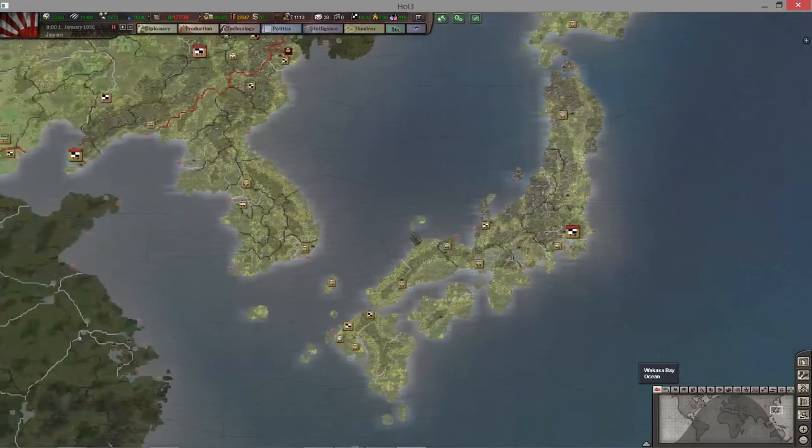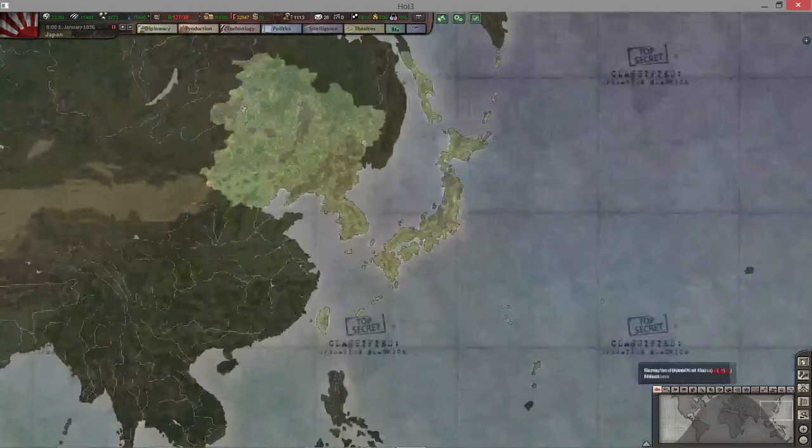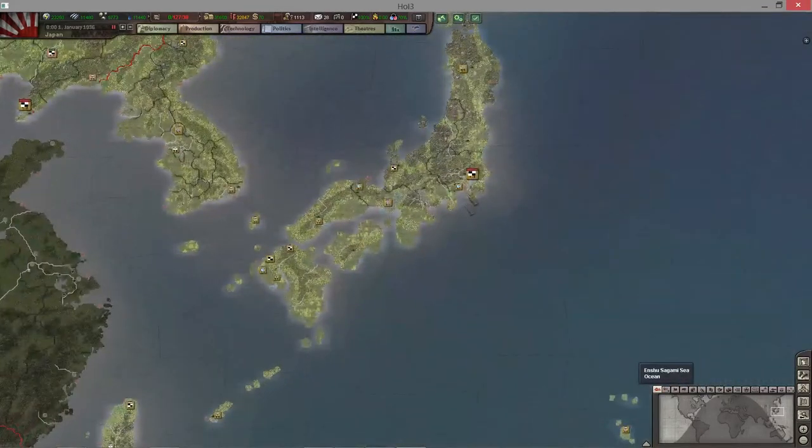What I'm going to do first is show you a broad overview of the game itself. Then I'm going to focus on the different provinces and how the provincial system works. Then I'll talk about the industry tab, diplomacy, politics, intelligence, and then I'm going to focus very heavily on the actual combat system — the organizational structure of your army, air force, and navy, and then the battle mechanics. Because obviously you're playing this game not to build up a country, but to conquer your neighbors.